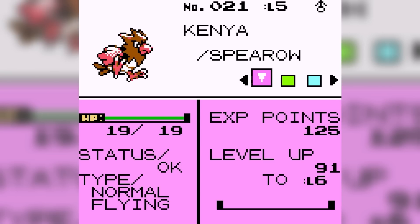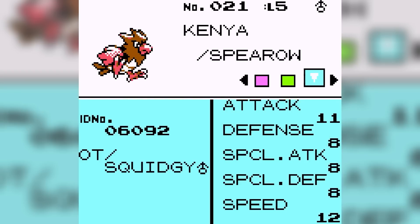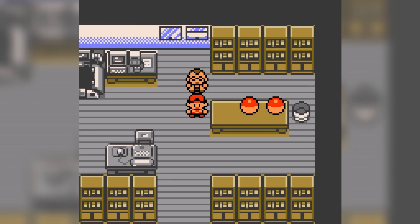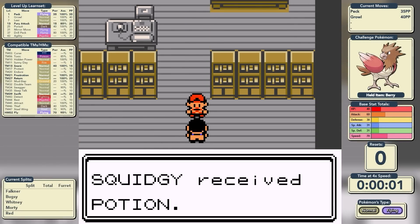Let's take a little look at our Kenya the Spearow. At level 5 we have 19 HP, we're holding a berry, and our moves are Peck and Growl. We have 11 in Attack, 8 in Defense, Special Attack and Special Defense, 12 in Speed, and our Hidden Power type is Ground. I'm happy with the Spearow, so the graphics can come on and the challenge can commence.